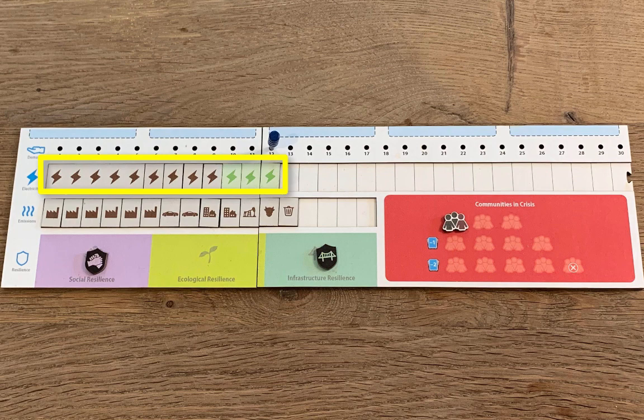The player boards track different things—the amount of electricity each player generates, the amount of carbon they emit, their resilience, and the number of communities they have in crisis.